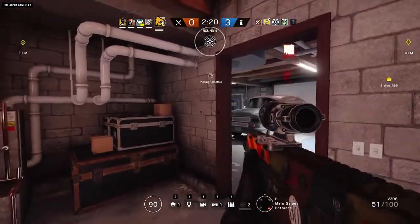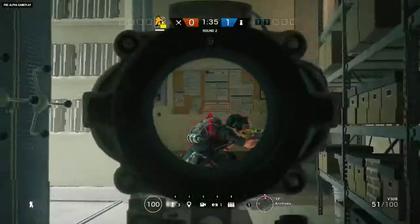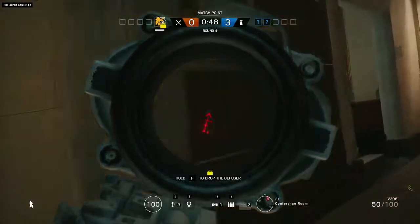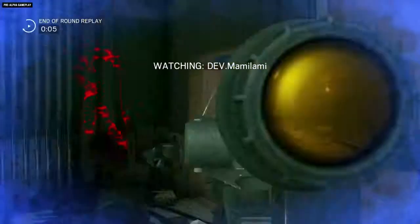Getting tagged isn't a death sentence, and a crafty defender can try to bait attackers into pursuing their bright red outline while their stationary teammate lies in wait for an ambush. To keep up with the latest in Rainbow Six Siege, subscribe to our YouTube channel and visit us at news.ubisoft.com.